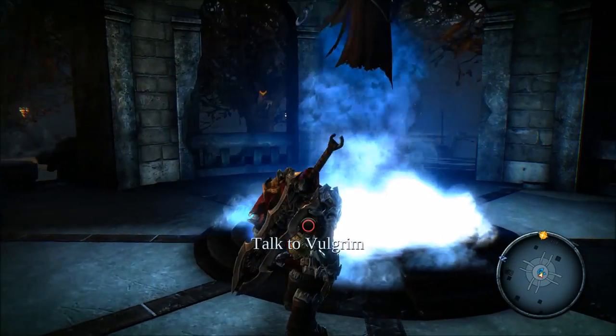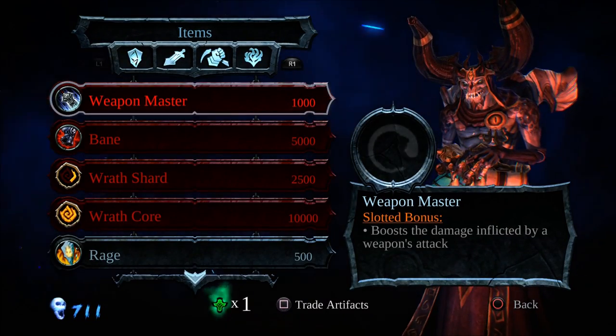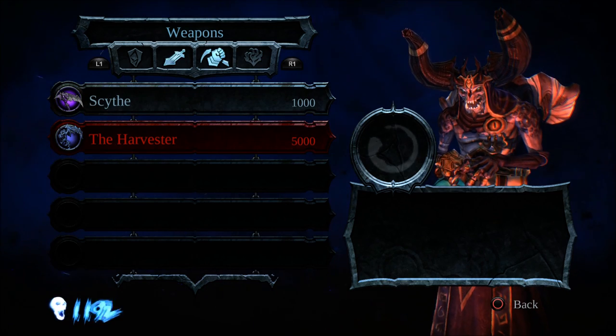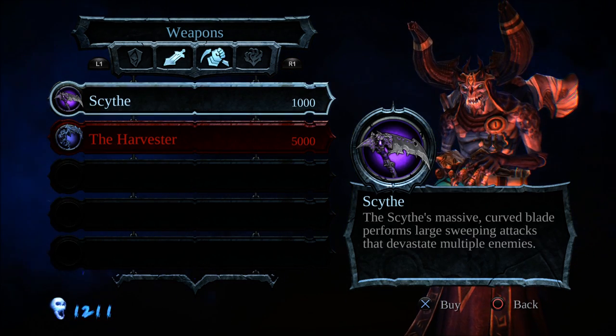After defeating the demons and picking up the artifact, Volgrim will trade you five hundred souls for it — hopefully you managed to pick up the rest beforehand. I hope this video helped you get the scythe quicker; it's either this or grinding on dregs and plucking pigeons.